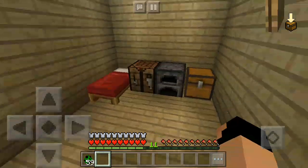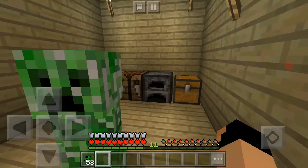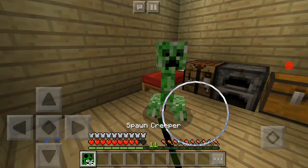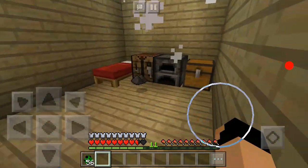It will do damage to you but not any damage to the blocks around them. Just look at this — it's gonna explode. Boom! It didn't do any damage. I broke those blocks manually, don't worry. Look — no damage to any blocks. It's pretty simple.